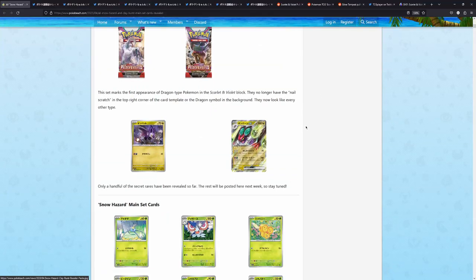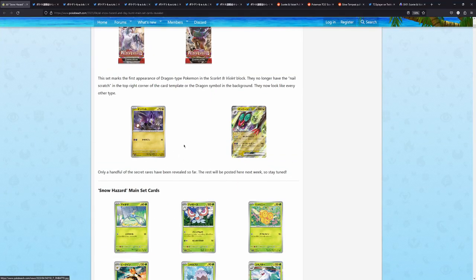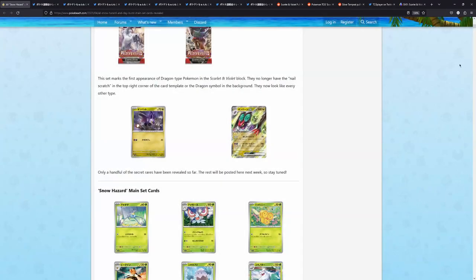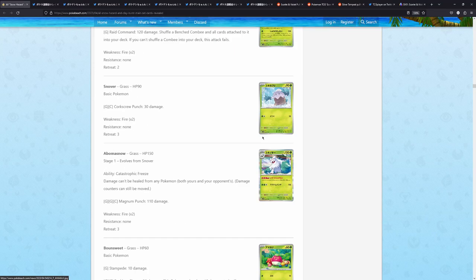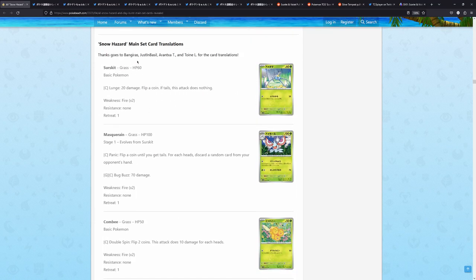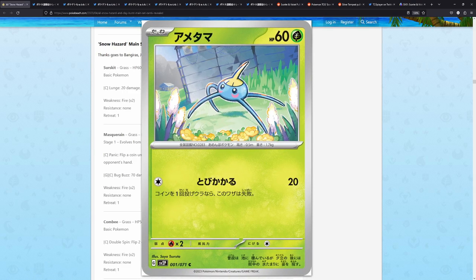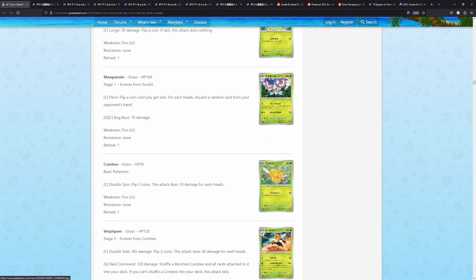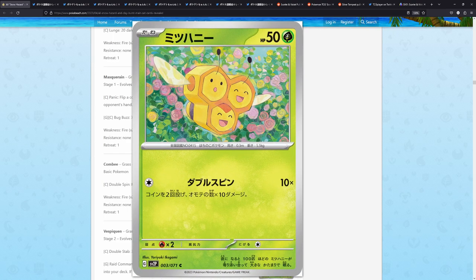We have a lot of cards to go through, but instead of going through these like these, we will scroll down right here because here we have the translations as well, which is really nice. To start it off, we have a Sirs Skit right here — Gen 3 representatives. Following my Masquerade, which is also really nice. This Combi illustration does remind me of the Gardenia illustration from V-Star Universe — like the background especially. This looks really nice.